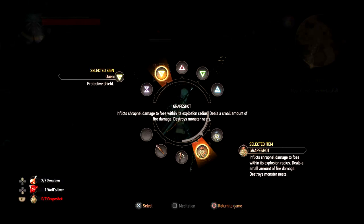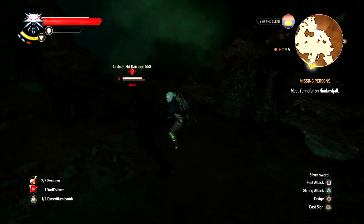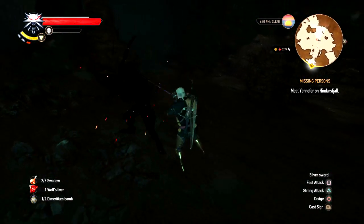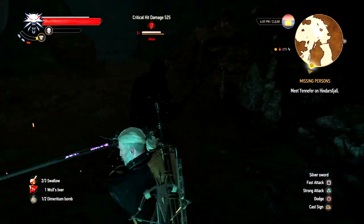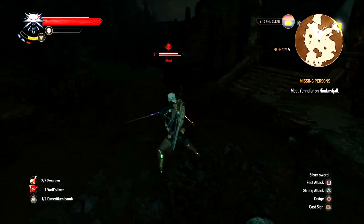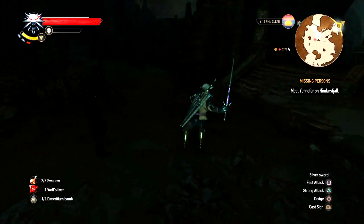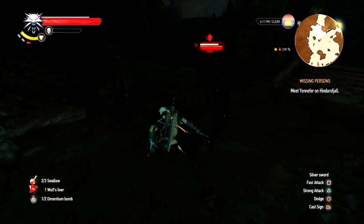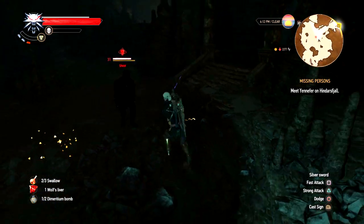So I started off pretty poorly by throwing some bombs at him which did absolutely nothing to him really. So I thought right, this is going to have to be a good old fashioned sword fight, which ended up being a really fun sword fight actually. It's quite rare in this game that you get such a long battle, because when you're at the right level usually enemies aren't actually that strong, so it's quite nice to come up against something that's actually pretty hard to kill.